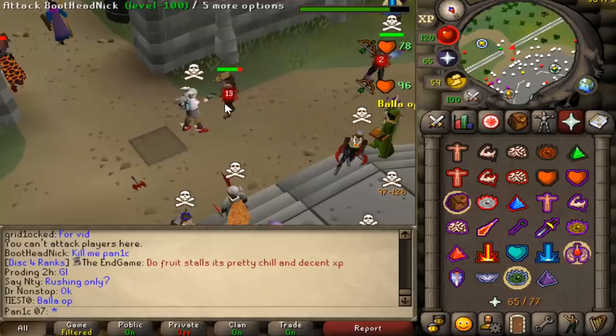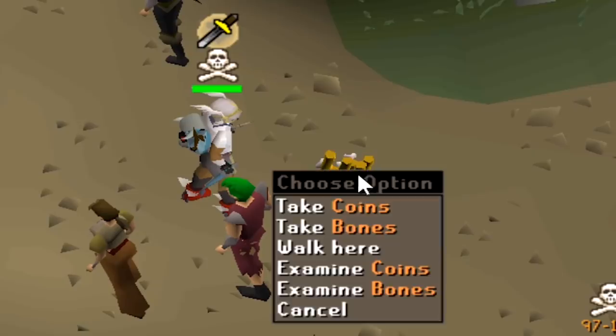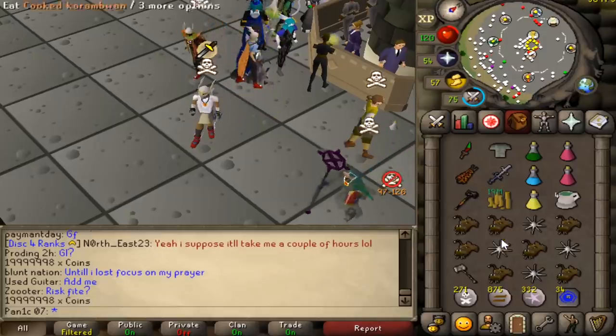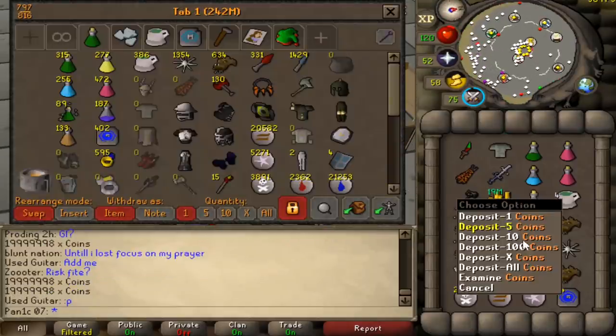Oh that was interesting — hey, it's Boot Head Nick! He wants me to kill him. Boot Head Nick is down — did he drop the coins? What?! 20 mil! That is a really cool way to donate money — that's actually sick. Well thank you Boot Head Nick, appreciate it bro.